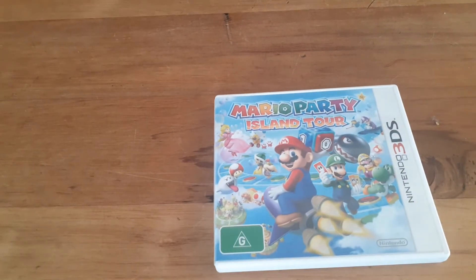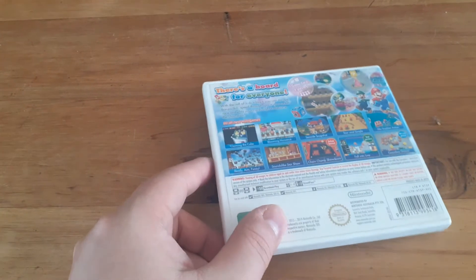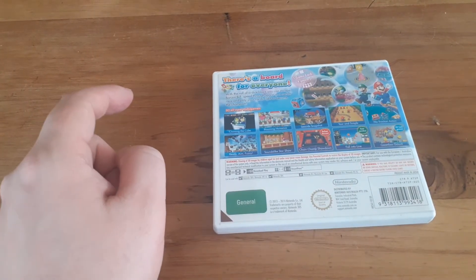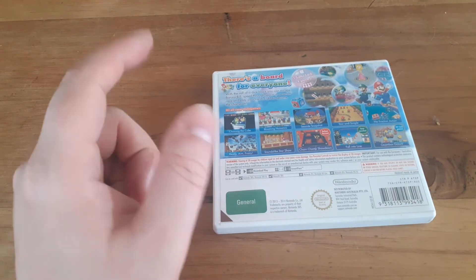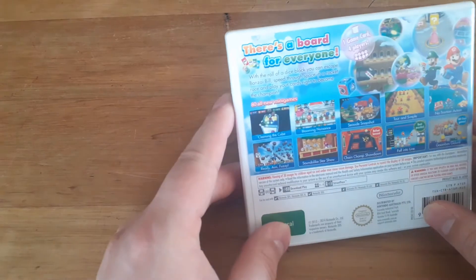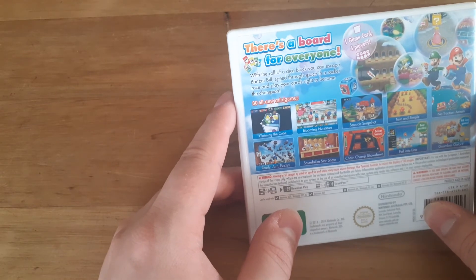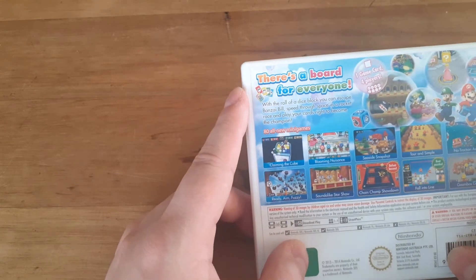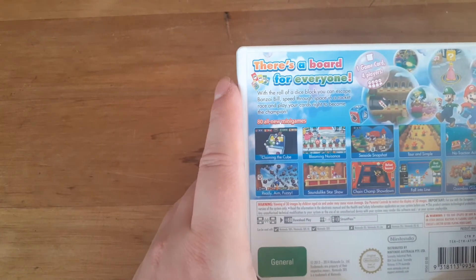Mario Party: Island Tour — this game is pretty sweet. You can use one cartridge and have three other friends join in, so one cart for four players — that's a heck of a blast. It looks like you get everything just playing off the one cartridge, which is cool. You only need to buy one copy and everyone can join in and have a fun time.